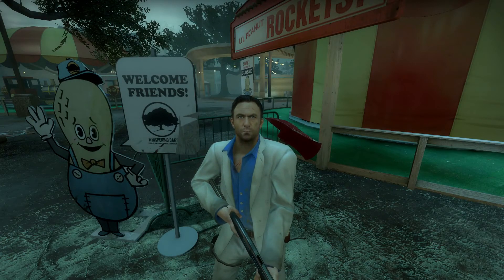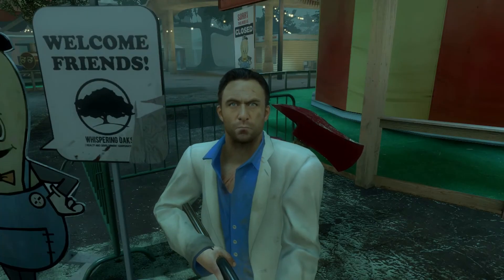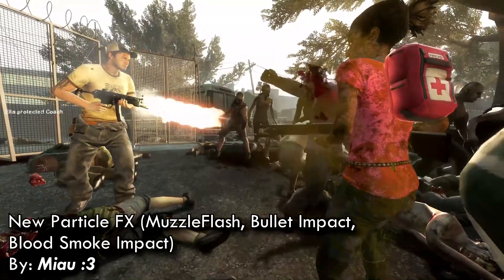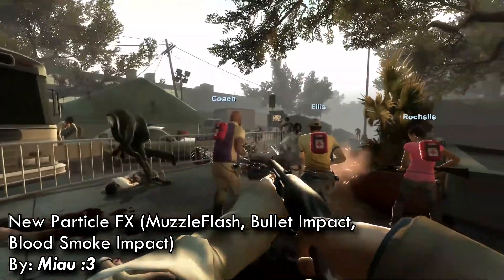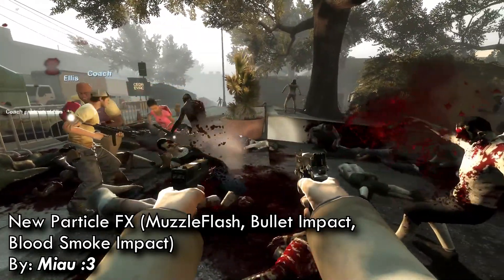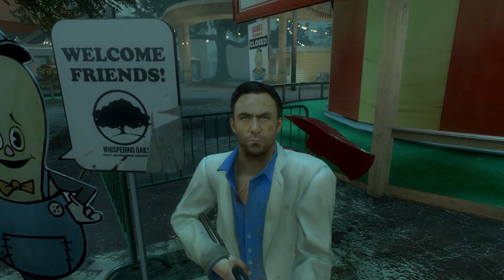While looking for blood mods, I saw something BakaKemono recommended — too good to pass up, and it only has a fraction of the downloads of his mod. It's called New Particle Effects by Miau. This mod gives brand new features; the game performs much more beautifully, as do the zombies I'm decimating. It gives new bullet impact effects — whether you're decent and hit zombies or you're crap and hit nothing, you still get brand new effects. Hitting a concrete material gives better particles.